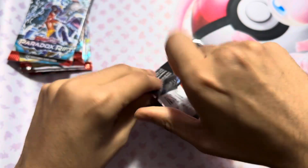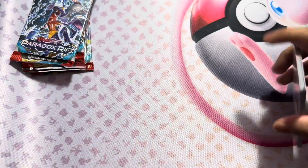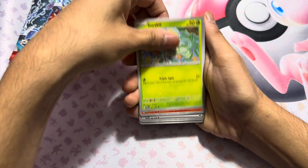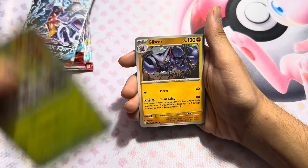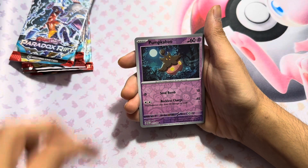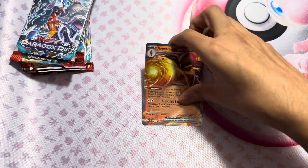Oh man, let's hope we can get something real nice here. There is a code card for you guys. We got a Double Blade, a Surskit, Magpie, Flamgo, Energy, Stinny, Onix, Pumpkin Boo. Ooh, it looks like a hit — I got an EX that I get almost every time I open this set. Nice.